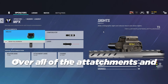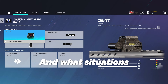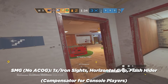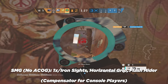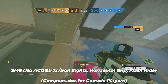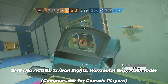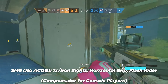Now that we've gone over all of the attachments, let's talk about when to use them for what weapons and situations. If you're running an SMG with low to medium recoil — like Warden's MPX or Mozzie's P-10 Roni — run a 1x scope or iron sights on guns with good iron sights like Bandit's MP7, with horizontal grip and flash hider, or compensator if you're on console. Use the flash hider for more consistent recoil control, which lets you safely run the horizontal grip and lower magnification scopes for ADS time.